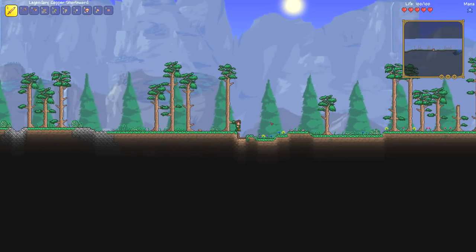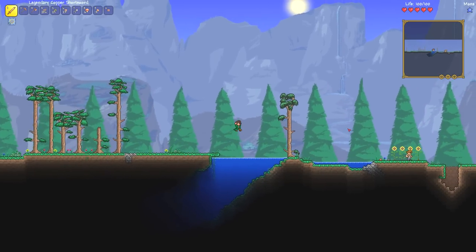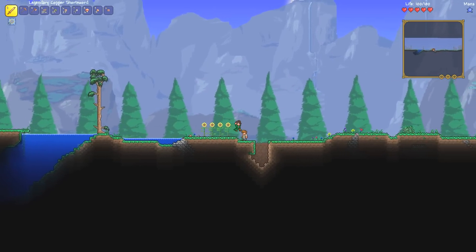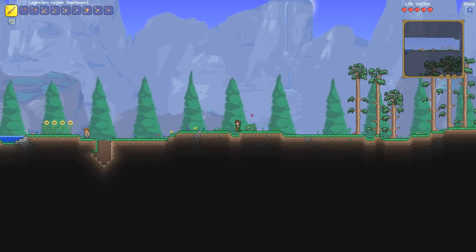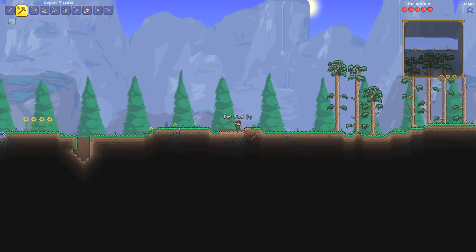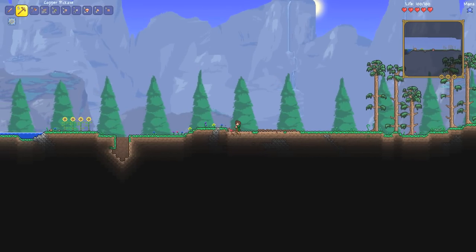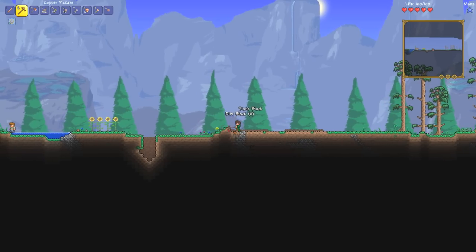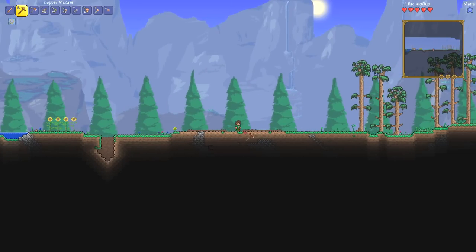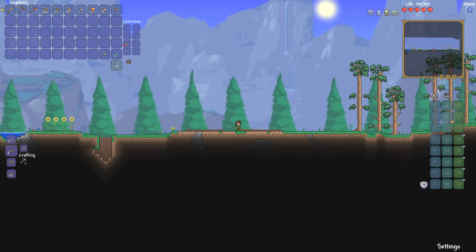I figure we should probably start building something, so I'm going to flatten out some land. I don't know if I want to live next to water — if it rains we risk flooding. The meadow on the right keeps going, so I'll pick this spot as our first building zone. Going to flatten it out and build something — maybe a tower, but it'll be a work in progress. This series will probably involve a lot of off-camera farming so I don't bore you.